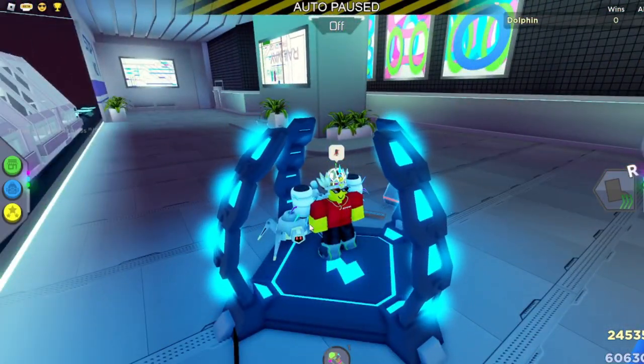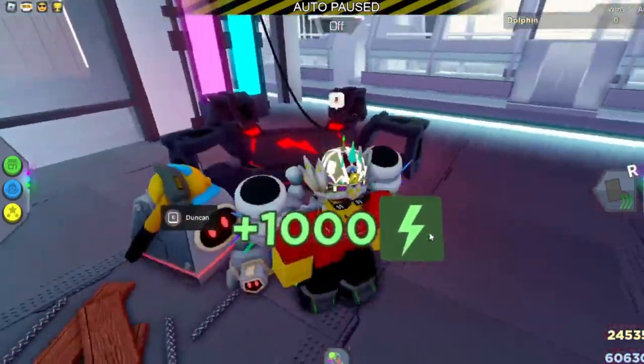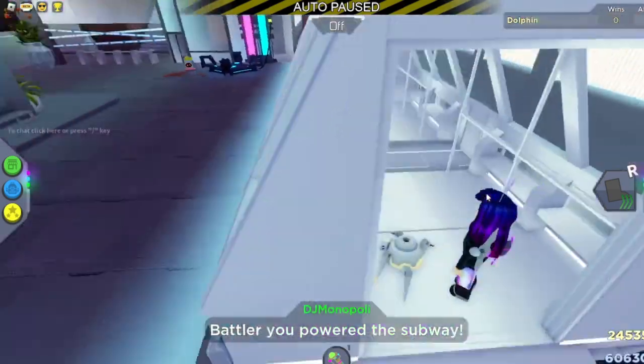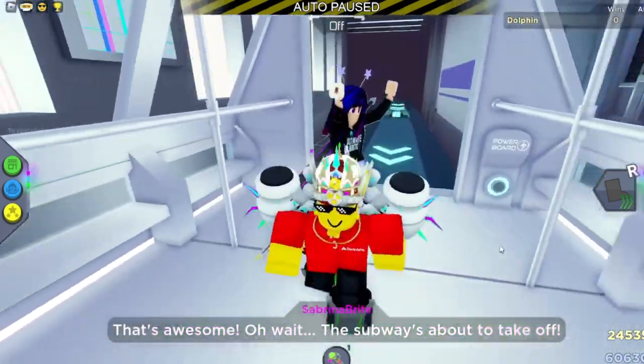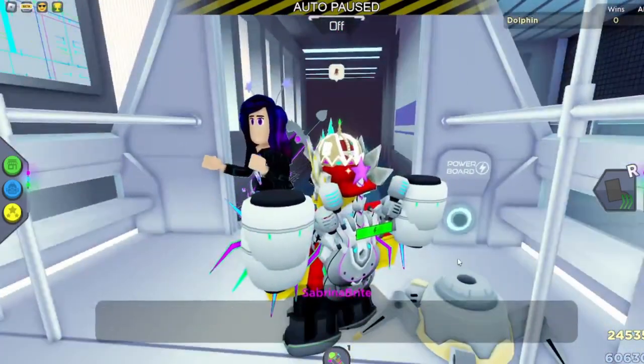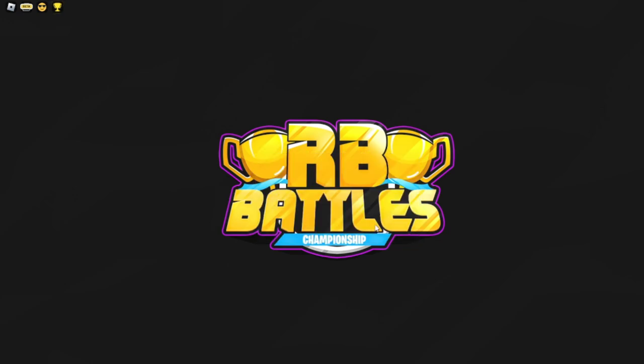You're going to want to go over here to Duncan to get the energy. If you want to talk to him you can, but I'm not going to. Then you're going to power the train. It'll ask you if you want to play on hard mode — if you do, say yes, but all checkpoints will be disabled. If you just want to get the reward without stress, just play in easy mode. A cutscene will play.